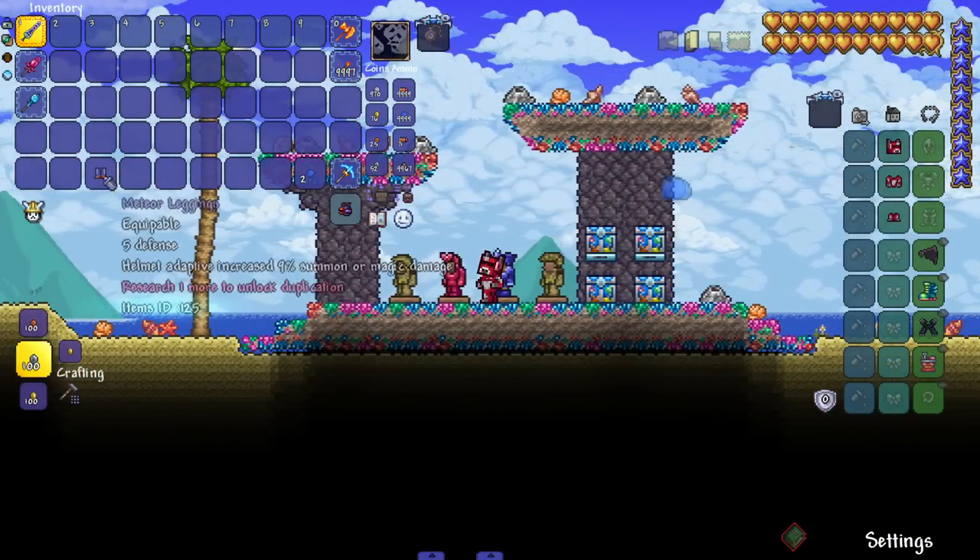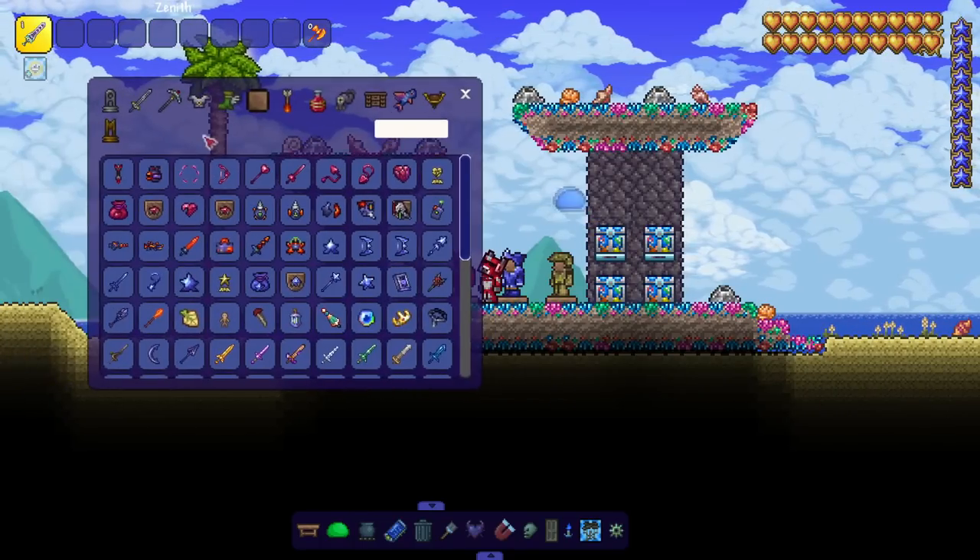There's also more summoner stuff. Not to mention there's a meteorite helmet — it goes with the meteor armor, and you see a lot of mods adding a meteor helmet. Look at that — nice little fire effect following me around. Set bonus increases max minions and gives some more goodies. You love summoner stuff.